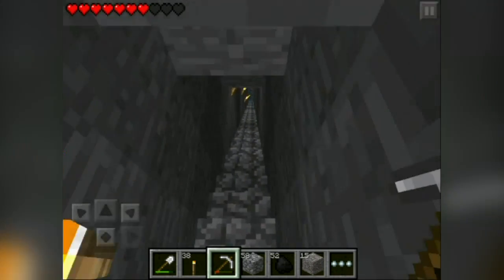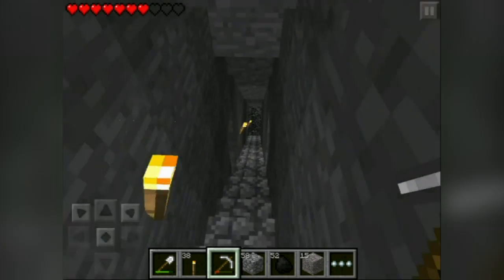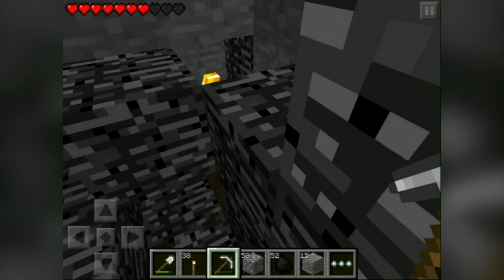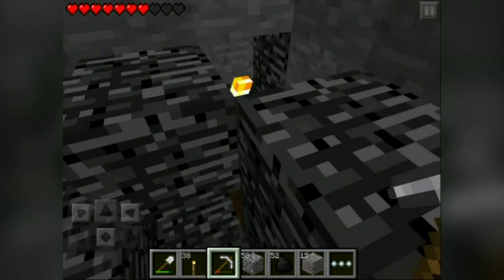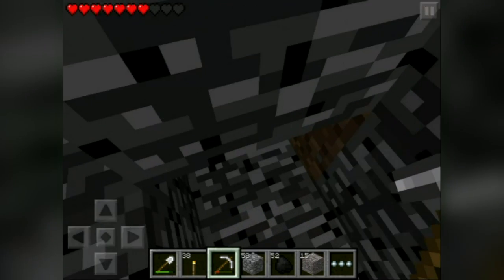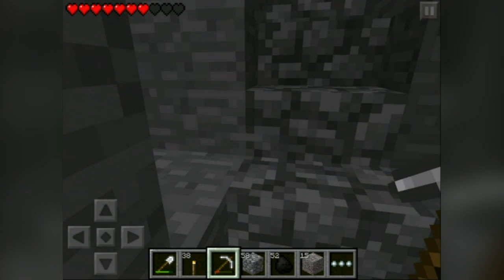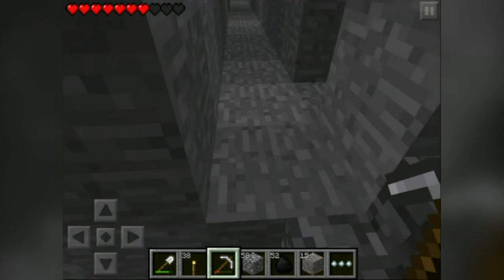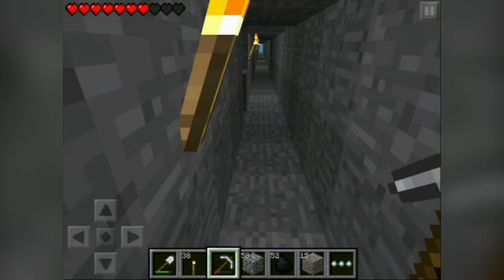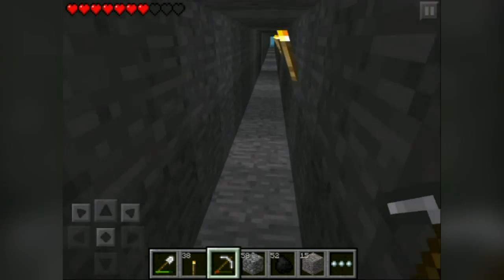I'm gonna show y'all how I find diamonds, in case you didn't see earlier on the let's play where I showed how I did it before. This isn't necessarily the best way to do it, but it's the only way I know how and it seems to work every time. Basically what you want to do is go down to bedrock, find the very bottom, and go up 10 levels. Once you're on top of level 10 from the very bottom of the bedrock — like right here — you walk across and dig two blocks vertical.